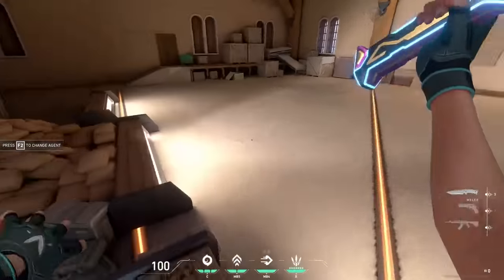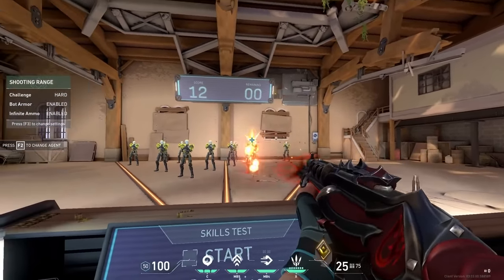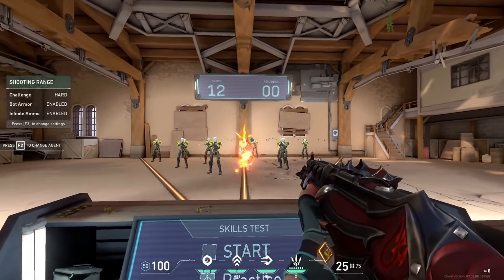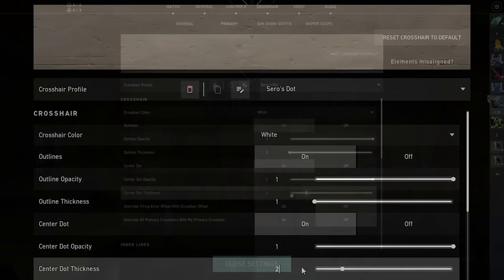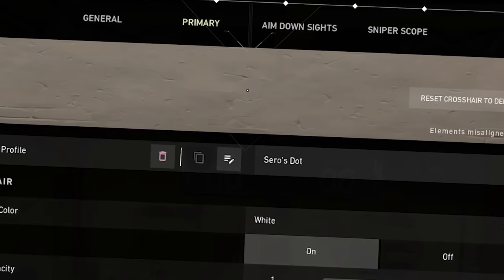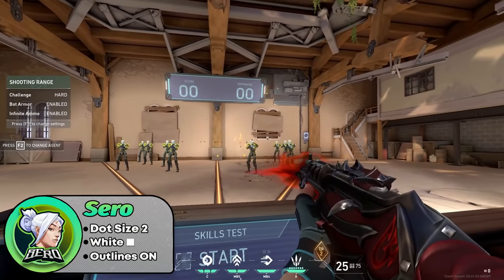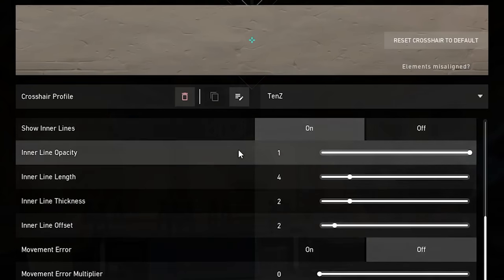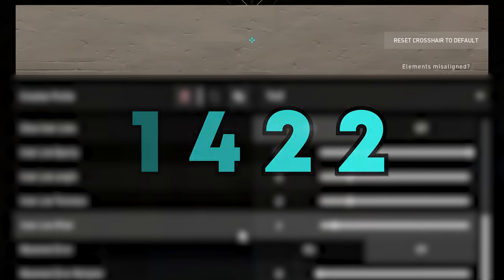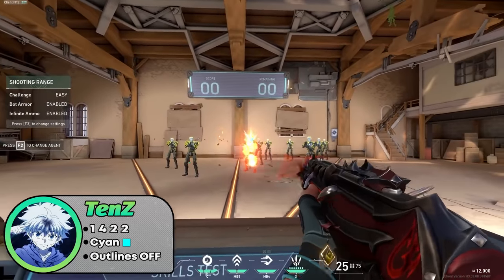This is the part of the video most of you have been waiting for — the 10 juiciest crosshairs to abuse in your games. Now that Valorant allows us to save up to 10 crosshair profiles, let's get you guys the best pro player crosshairs to play around with. Starting with my crosshair: white dot, size 2, with outline opacity 1. Definitely try out this crosshair. Next, you should try Tenz's infamous crosshair — the cyan crosshair with inner lines 1, 4, 2, 2 and outlines disabled. You honestly can't go wrong with this crosshair as it is probably the most popular crosshair amongst casuals and pros alike.